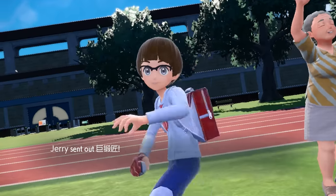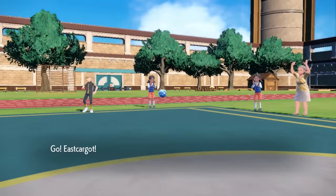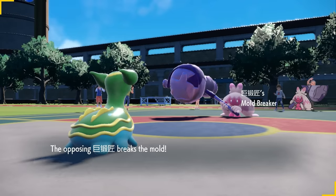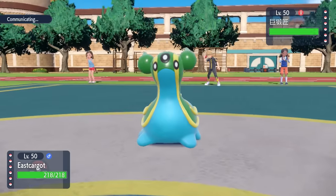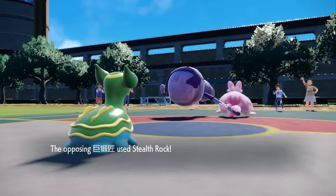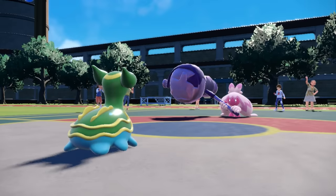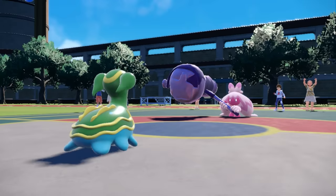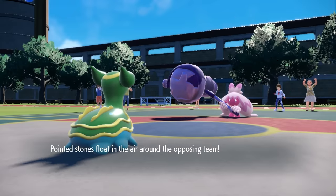My opponent decides to lead off with the Tinkaton. This thing just comes out here slinging hammer, and I'm not really that afraid of it as I have a slug. I know that I'm defensive, this thing can't really touch me, but if it's a lead Tink, it's probably here to just set up some Stealth Rock — and of course, that's what we're going to do as well. The fun and frightening thing about Tinkaton is it can be ran a couple different ways — it could be Swords Dance, it could be Screens. We just go ahead and trade Stealth Rock.